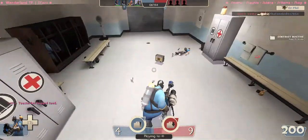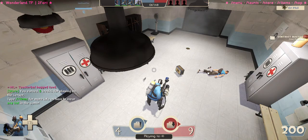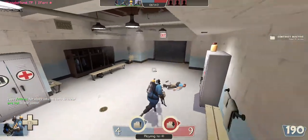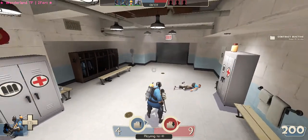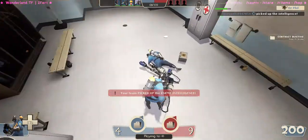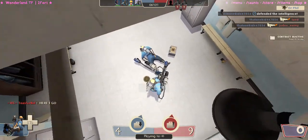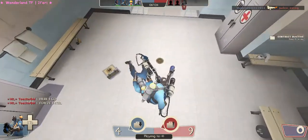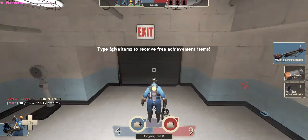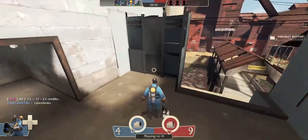Next up is the Pyro. You can T-pose as any class. All you need is full ammo. All you gotta do — die. It's the same thing for everything. You're gonna want to use all of your ammo. I recommend using the Backburner for this — it's the best weapon you can use. And now I'm T-posing.